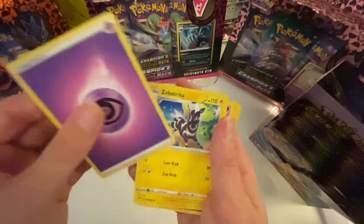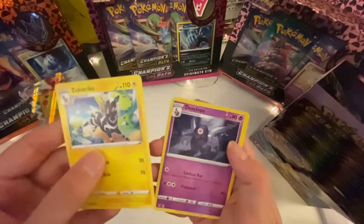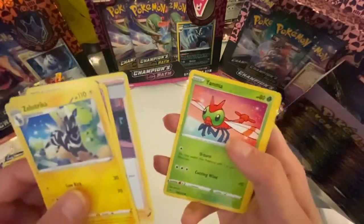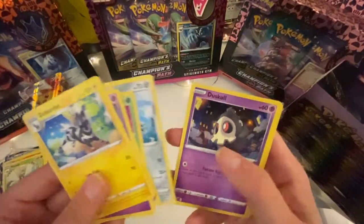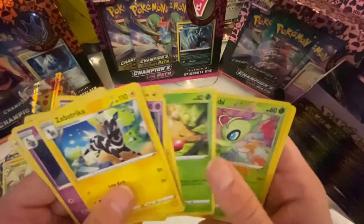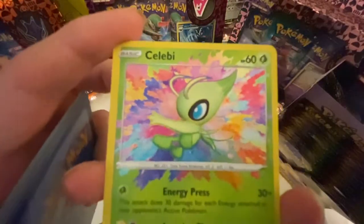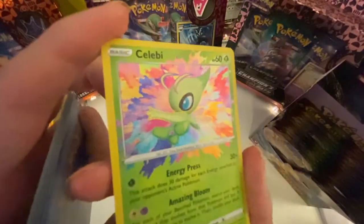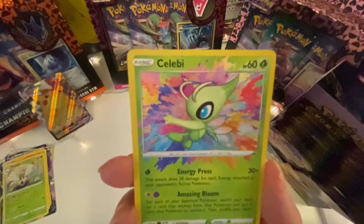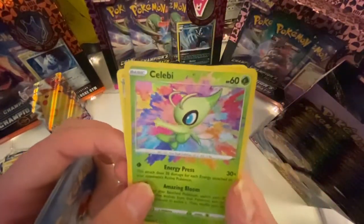Psychic energy. Zebstrika. Dusclops. This is very similar to your packet — same three cards. Yamper. Galarian Meowth. Duskull. A Vault Orb. Weedle. This is one of the super rare cards you can get — you can see it's got that sort of paint effect. And that's my new favourite! There are very few of these cards. You see that little symbol down in the bottom corner? That indicates it's one of these — I think they're called hyper rare cards. We'll have to look up the name. I think there are only four you can get.